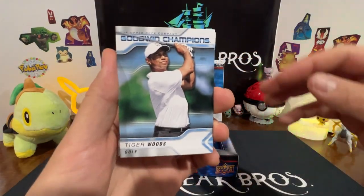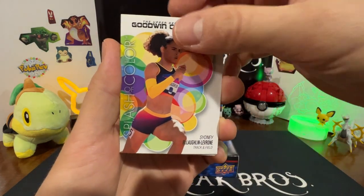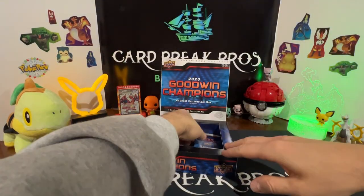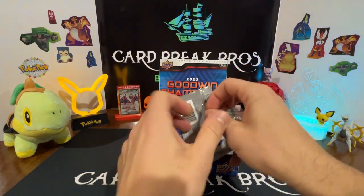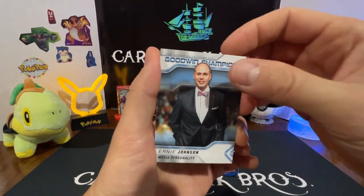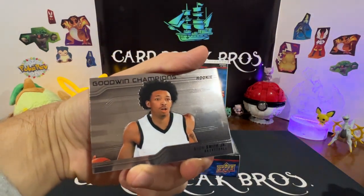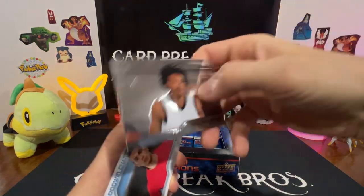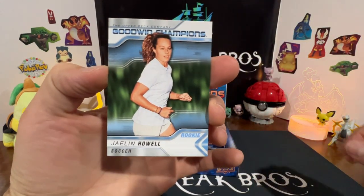There's Tiger Woods. Brooks Lee, a splash of color, Sydney McLaughlin-Levrone, Michael Mayor, Julian Phillips. Ernie Johnson, Jordan Walsh — oh we got another chrome rookie, Nick Smith Jr. basketball. Darwin Nunez and Jalen Howell.